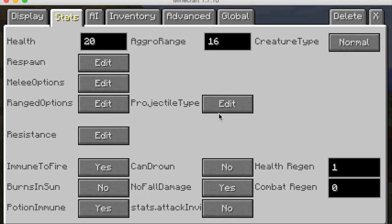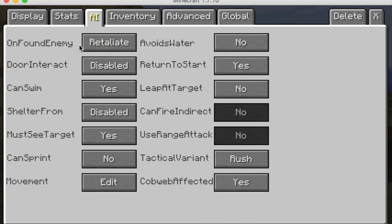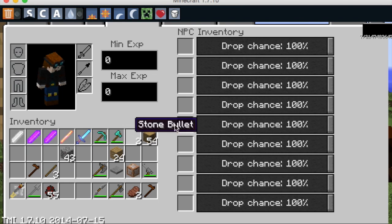You can make him open doors, swim, seek shelter, avoid water, and sprint. There are lots of behavior options here. Now we can equip him with weapons and set the experience players get when they kill him.